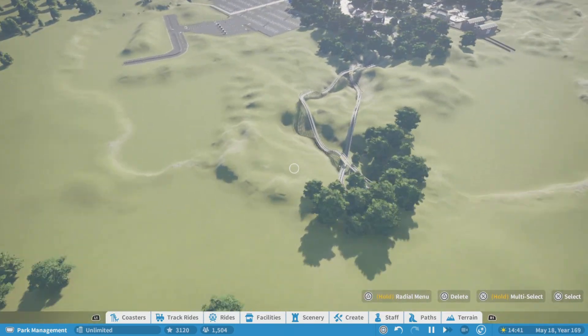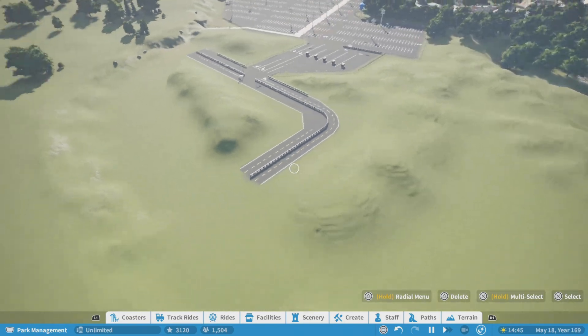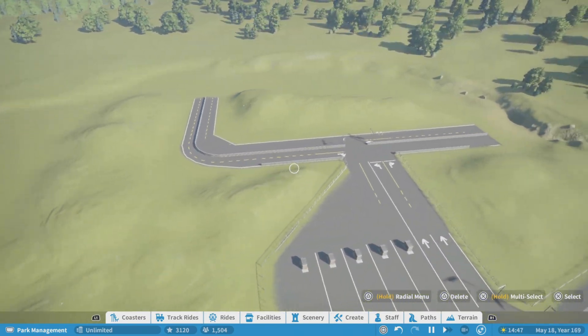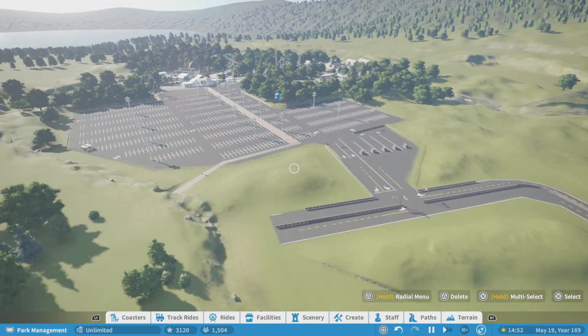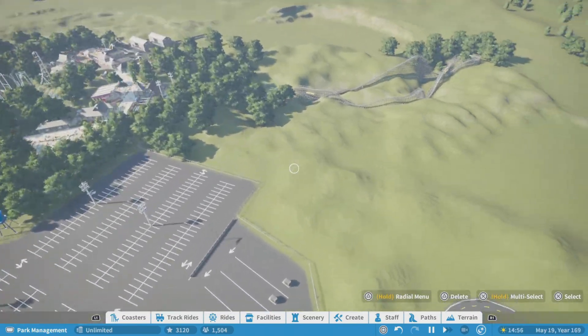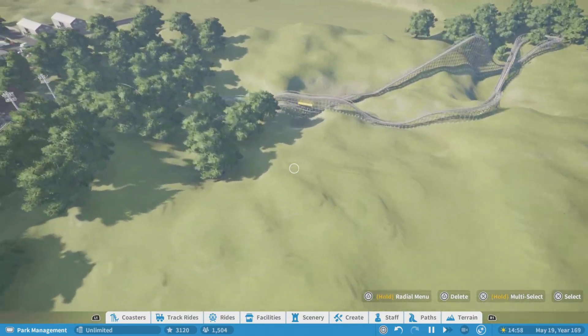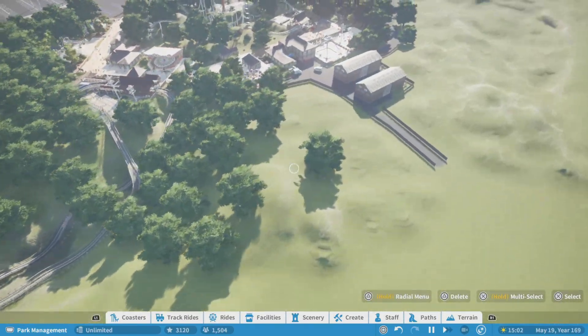Starting with our wooden coaster — or actually, we'll start at the parking lot entrance. I just put a whole load of hills in here. I just wanted to make it open with these hills, to save on the object counter and make it go a bit quicker. I just put in hills here, which was very easy to do, and added in a whole load of trees towards the station of the woody.